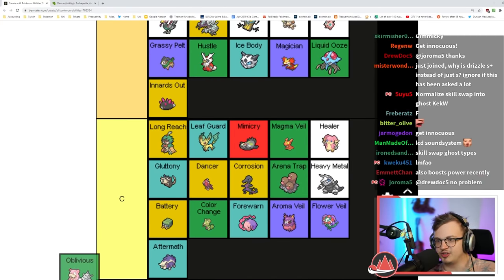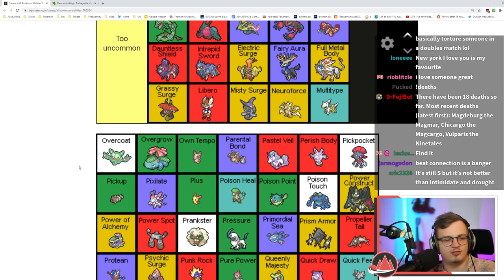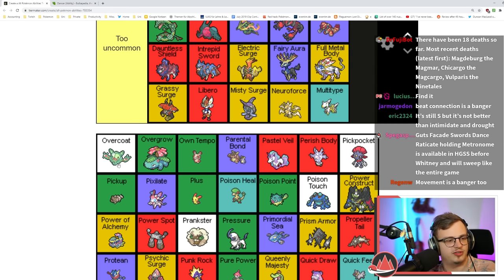Oblivious makes you not able to be attracted — good on 50% of Attract users. I think it's C tier. Overcoat makes you not take damage from sandstorm and hail, and makes you not susceptible to powder moves — a little niche, okay sometimes.